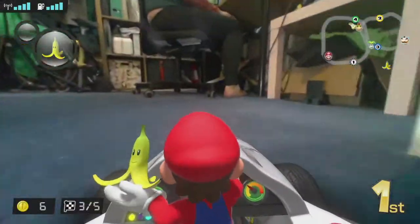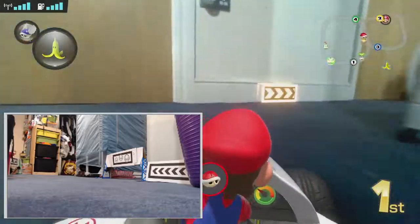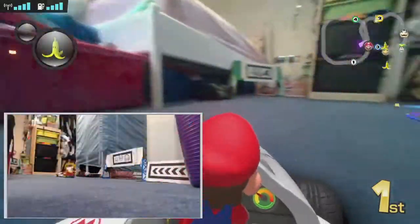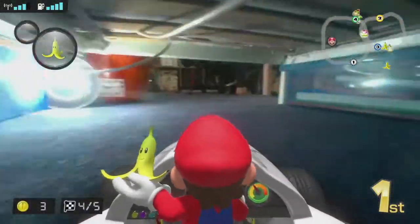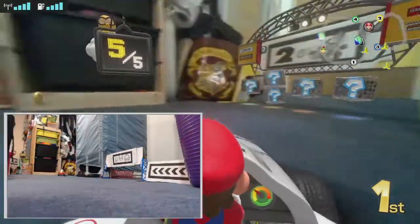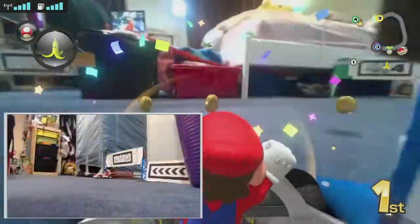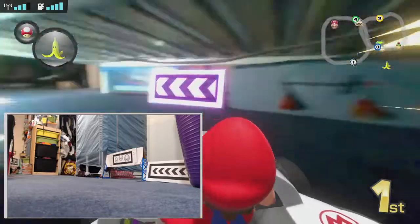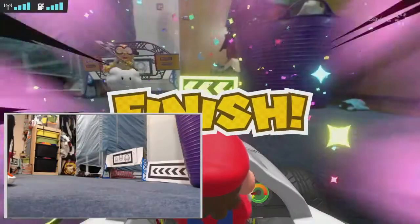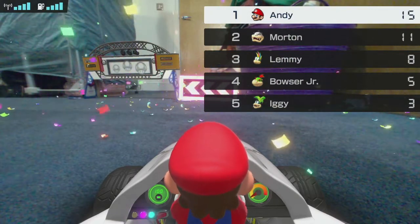I didn't hit that Bullet Bill there — the assists do work. If you get the track right you can use the assist to get around without steering, and if you get a Bullet Bill it just flies you around the course, which is pretty cool. The only problem is that depends on having drawn your track quite well. You'll also see that the little start/finish signpost and the four gates you have to run through — if you hit them and move them, that also moves your track. You need to leave those in exactly the same place.